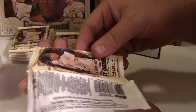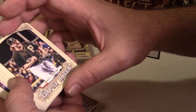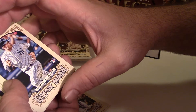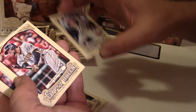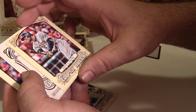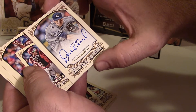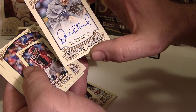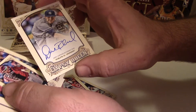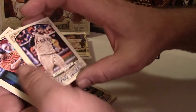This pack feels thick. Ryan Vogelsong, Jason Grilli, Murphy — J.R. Murphy, Catcher Rookie — Eric Hosmer, Starling Marte. Looks like we have another autograph — David Phelps of the Yankees! Hope someone picked the Yankees; you got yourself an autograph. That's four hits — so the printing plate wasn't considered a hit, it was a bonus. Moreno, Dickey, Sandoval, and Altuve. So we've got all our hits, but there's still plenty of packs left — still looking for Jose Abreu.